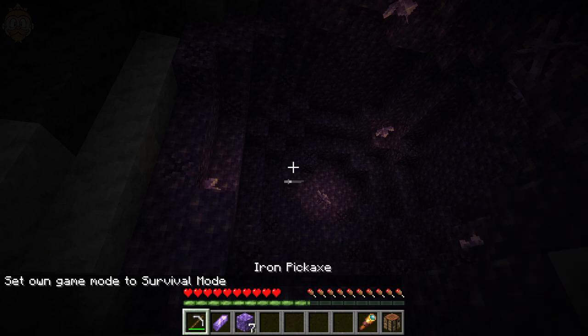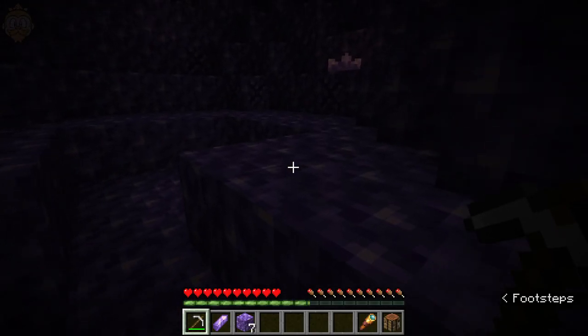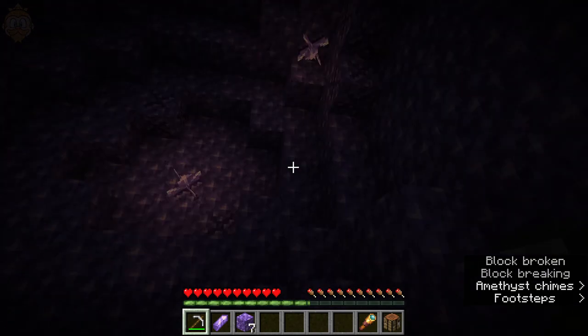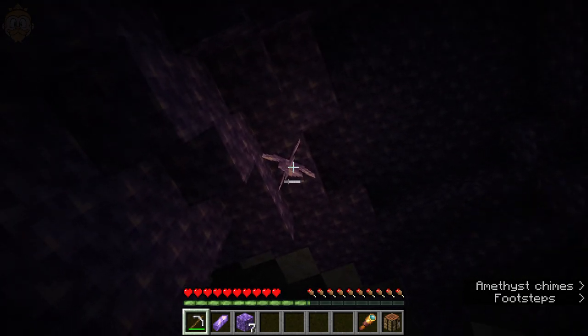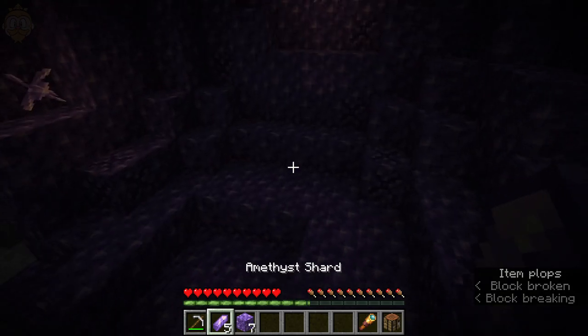Now as for getting the shards themselves, you need to essentially get a fully grown cluster. For instance, if I were to mine this one that isn't fully grown and I break it, I'm not going to get any shards from it. Whereas if I were to mine this fully grown one — there you go, it breaks and I've got four shards from it.